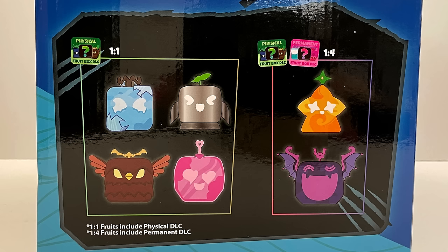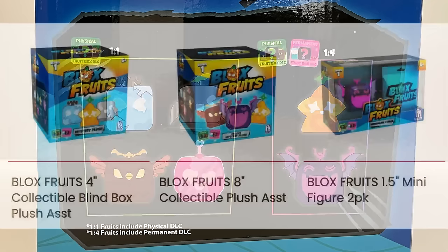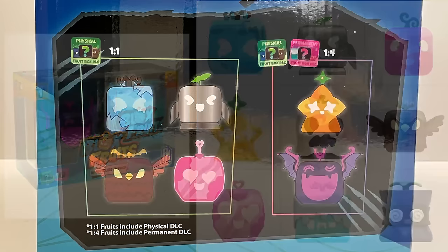Every box has one physical code, and some boxes have this extra rare permanent code. There are also smaller mystery boxes of these plush coming soon, and minifigures too. Subscribe and put your notifications on so you don't miss any.